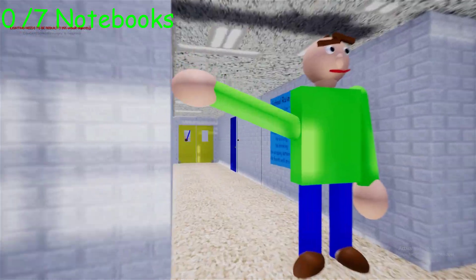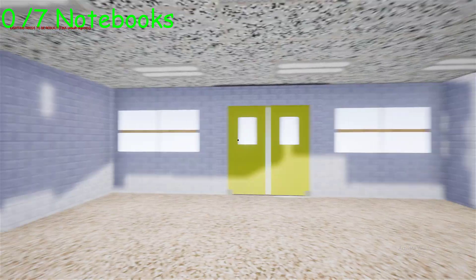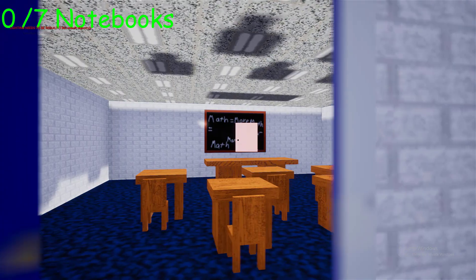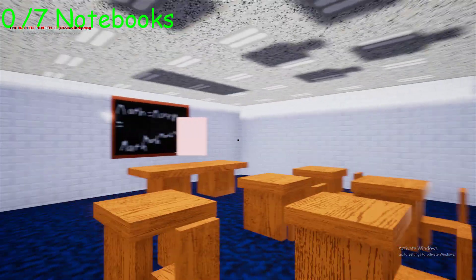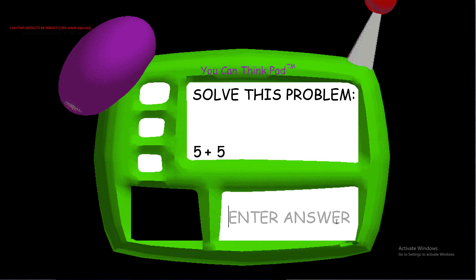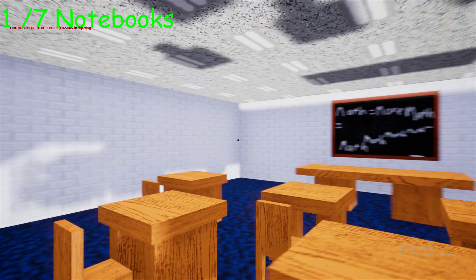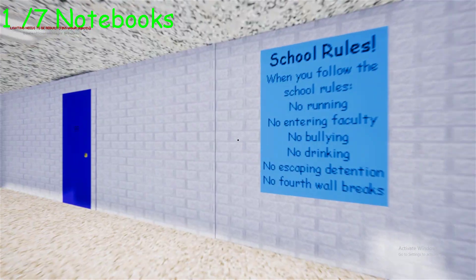All right, so first we have this Baldi over here and you could already see something's wrong with his arm. This whole school just looks really different — look at this place. There's barely any lighting and so little tables and chairs inside. Okay, so that's ten — whoa, Baldi starts going already! We only have to answer one question now.